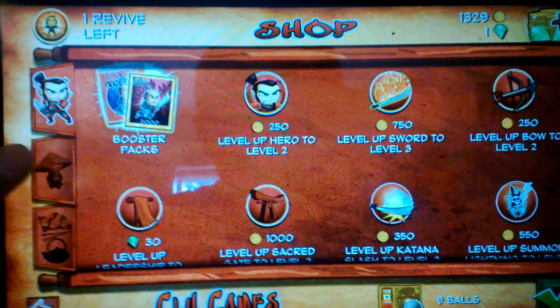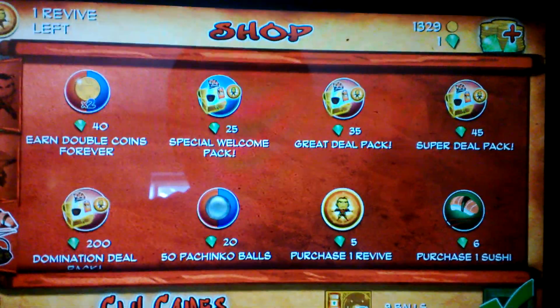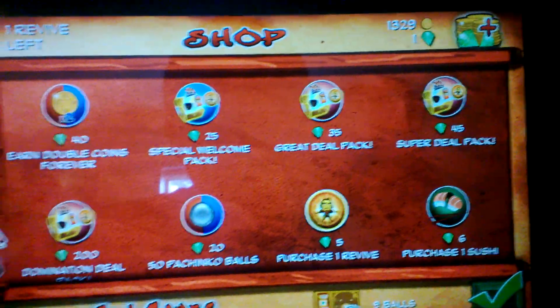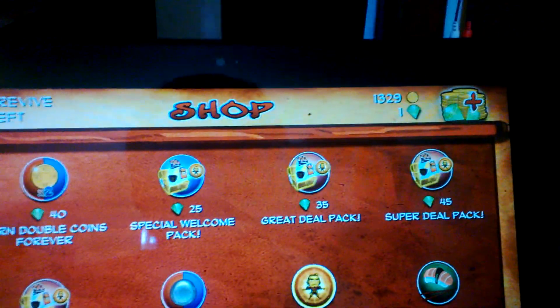Here's the upgrade screen — you can upgrade your helpers and also accessories that double coins and stuff. I'm just going to start the game by touching the checkmark.